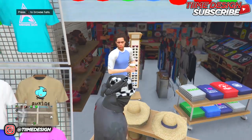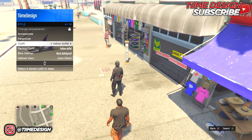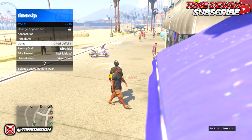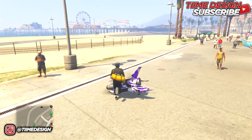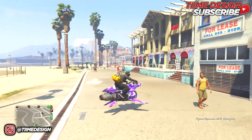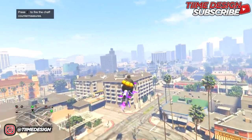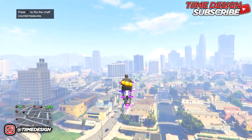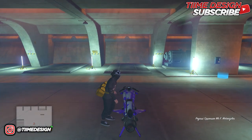Save the outfit — I'm calling it 'Yellow Duffel.' There we go, yellow duffel saved. Go over to Style and put on the outfit. If you've done the red one as well, you should now have two duffel bags — the red and the yellow. A good thing about these new duffel bags: unlike the previous black one, you can switch them on and off without having to kill yourself.